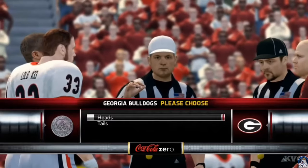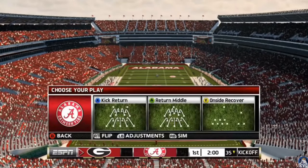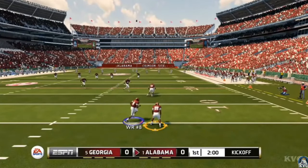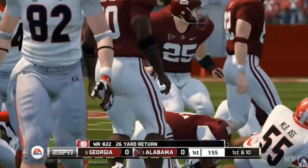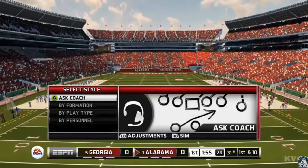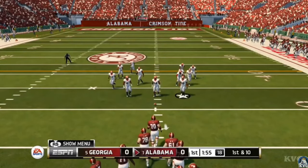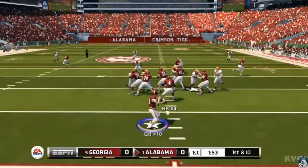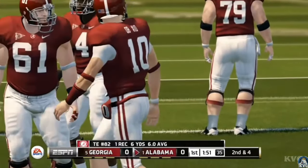Now for confirmed game modes — and this is where we go right back to copy-and-paste for EA. Dynasty mode is essentially Franchise, Ultimate Team is essentially MUT, and Road to Glory is essentially Superstar mode where you create a player and go through the college experience. Hopefully they put more effort into these modes than they have in Madden, but it's the same engine and the same company, so I'm not sure how different it'll really be.